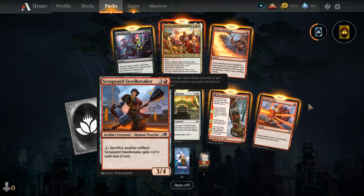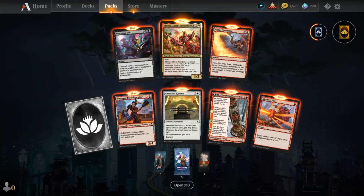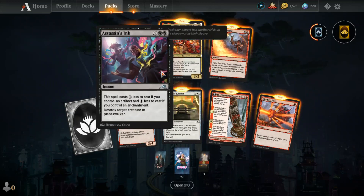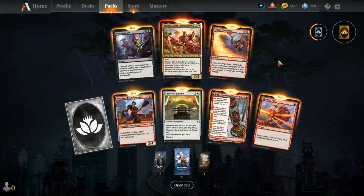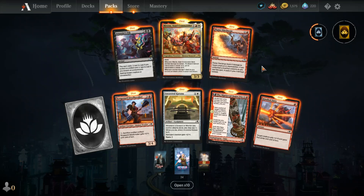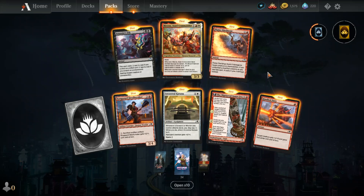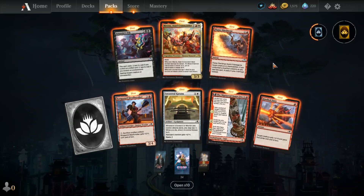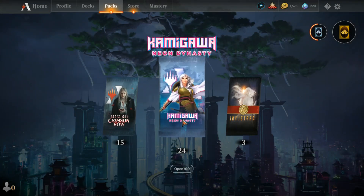I'm probably gonna get two boxes — a set booster box and a regular draft booster box for this set. A lot of red, red and white, and one sad little not-red-or-white card over here — it's lonesome. Anyway, thanks for watching. Tune in later today for Two for Tuesday and Wednesday's episode, Thursday for Thursday's episode, and Friday for ten packs of Neon Dynasty.